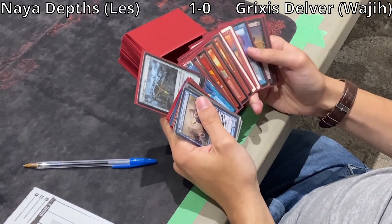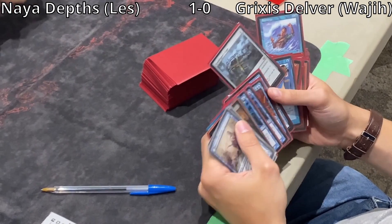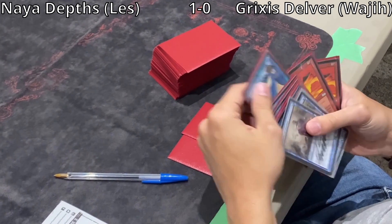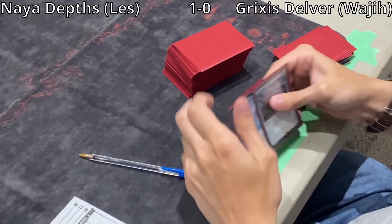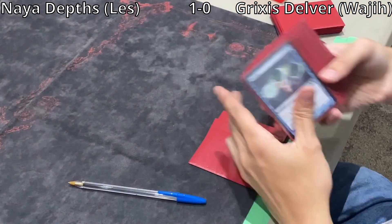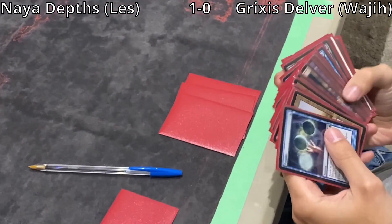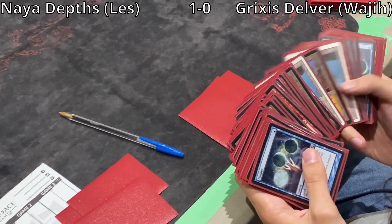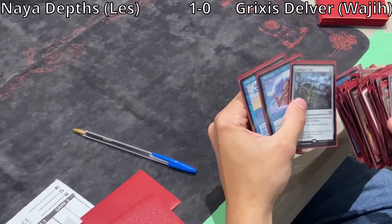Wajji is considering Grafdigger's Cage and Submerge — Submerge being another way of preventing Marit Lage from killing you. Hydroblast is coming in, likely for Minskin Boot. The Grafdigger's Cage is to stop Green Sun's Zenith, because it puts creatures directly from the library into play. Wajji is cutting Orcish Bowmasters — looks like all of them, as many as possible. They are probably the weakest card in this matchup.